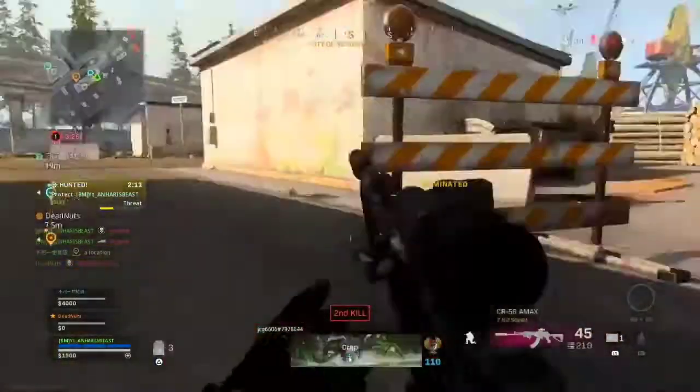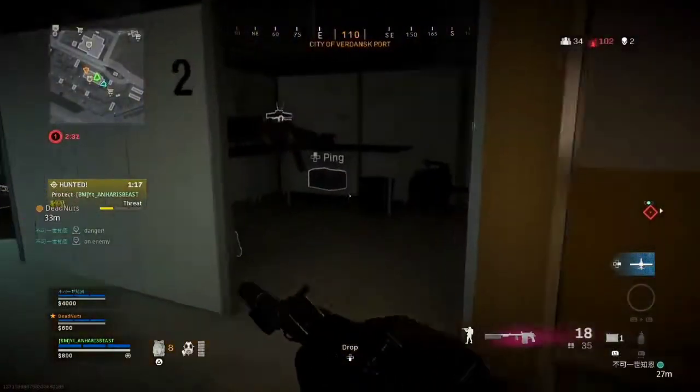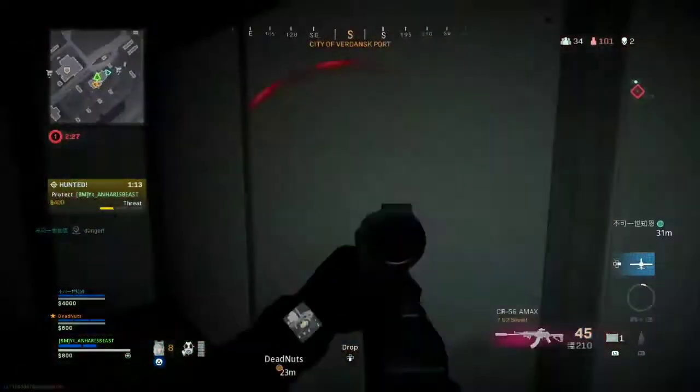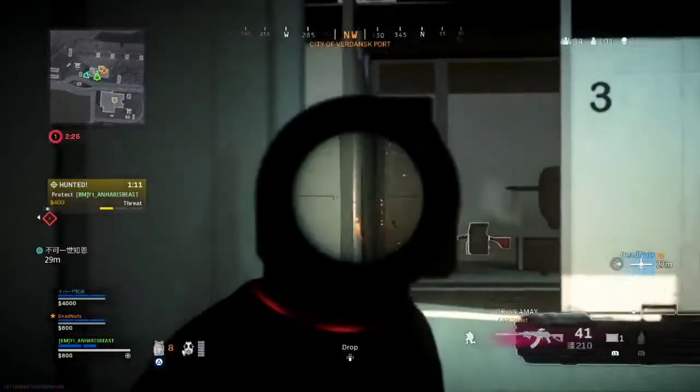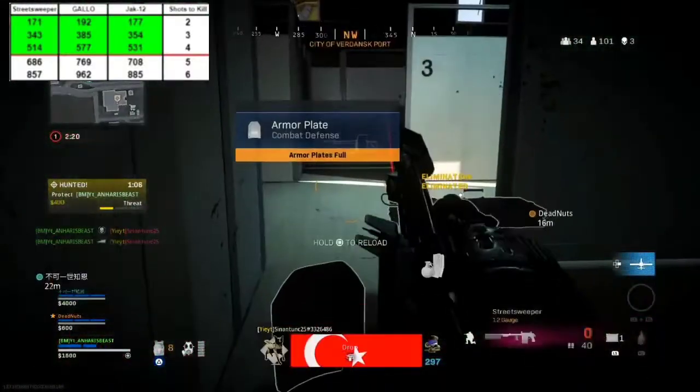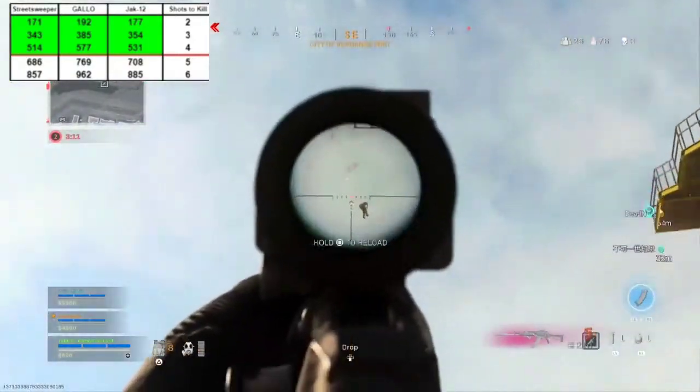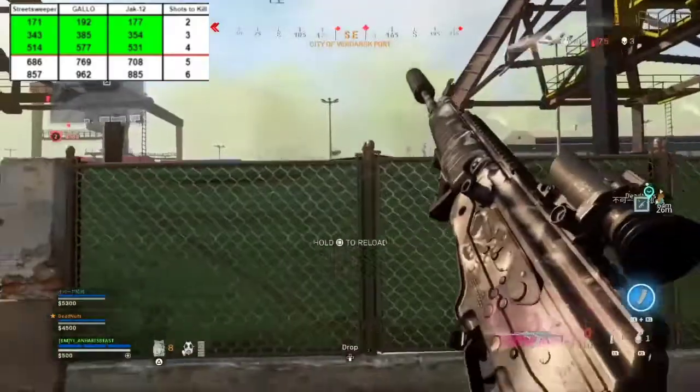The Street Sweeper shotgun has a faster TTK than any other gun in Warzone, including the Gallo shotgun that JayGod recommended, and the Hauer — all of them. This chart on screen was made by JayGod himself. As you can clearly see, the Street Sweeper is superior in composite damage. You can equip it with the 18-round mag, which is more than enough bullets to wipe a team or two.